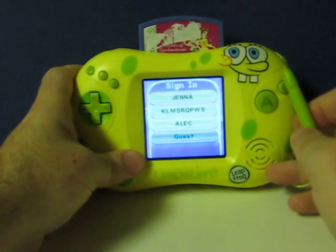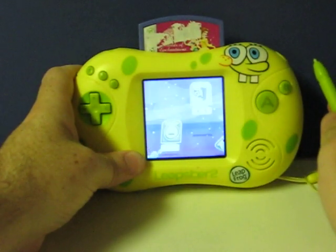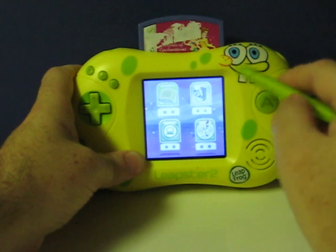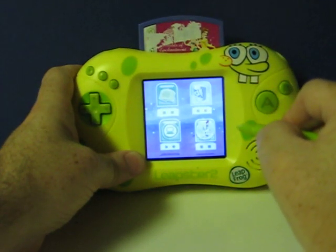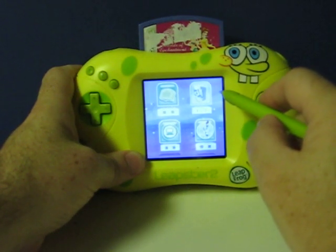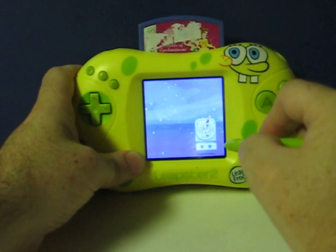If you see your name, touch it with a pen. Welcome to Leapster 2. Touch a picture to get started. Cartridge game. Creativity Castle. Connect for rewards. Creativity Castle.